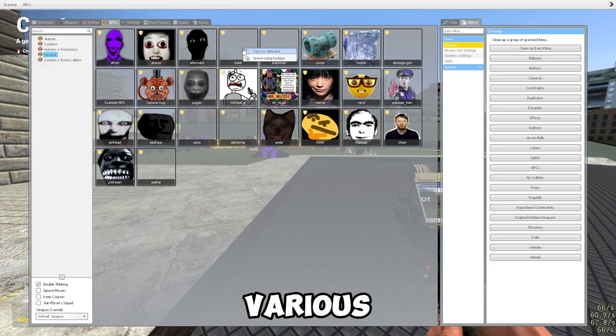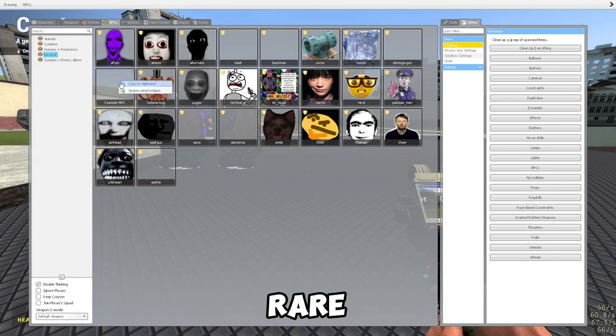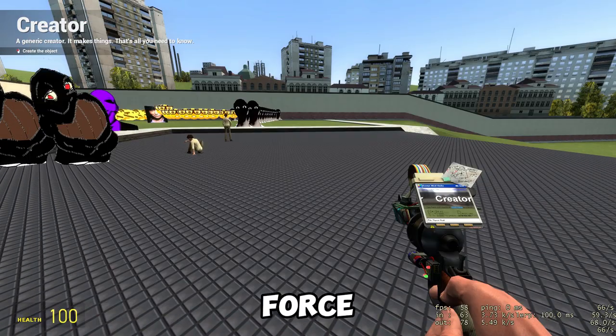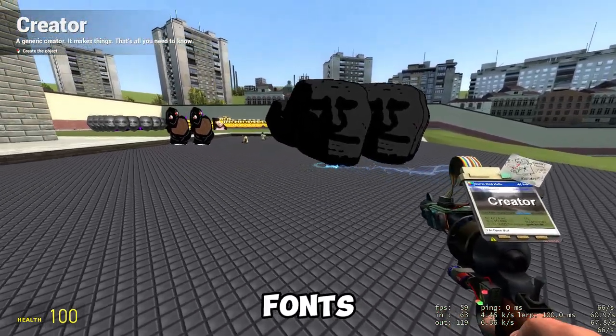The iconic physics gun has various hidden features and variations, like increased speed and overclocking. A rare and overpowered tool exists within the game files known as the Super Home Force. The game also hides various secrets and easter eggs, including unique fonts and hidden messages.